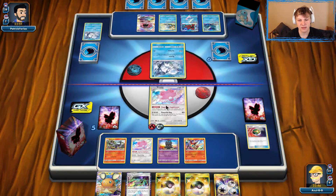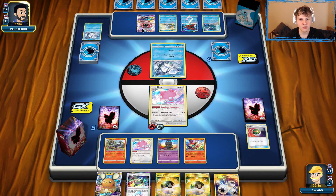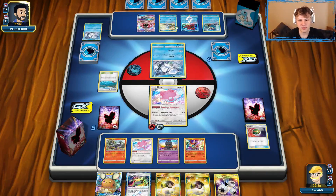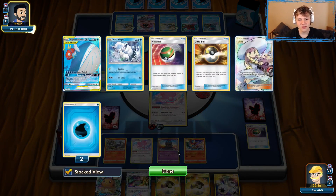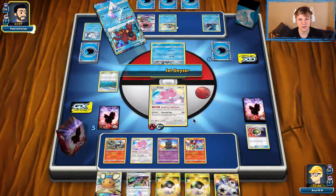We definitely want to get this other Blissey just as set up so we can keep punching through. If a Ninetales comes up, we can throw the Triple on there. Then probably go with Dedenne, but I really want to put Mew in play — I'm kind of scared of the Wailord. It's not super realistic for it to set up out of nowhere, but yeah, definitely scared of the potential there.